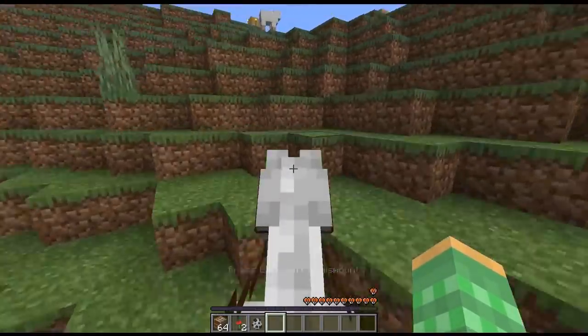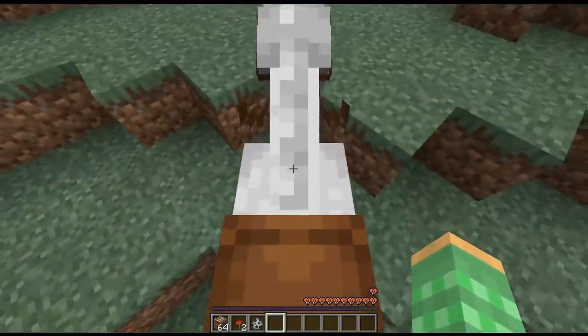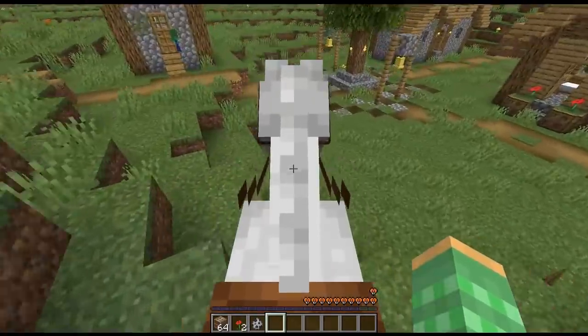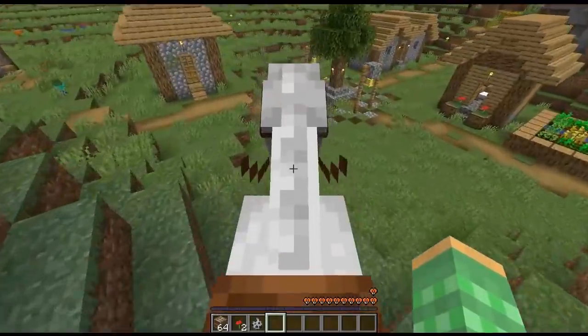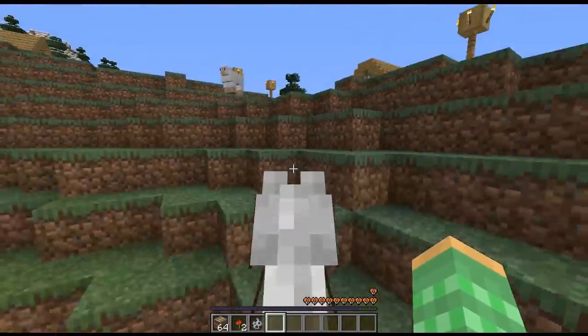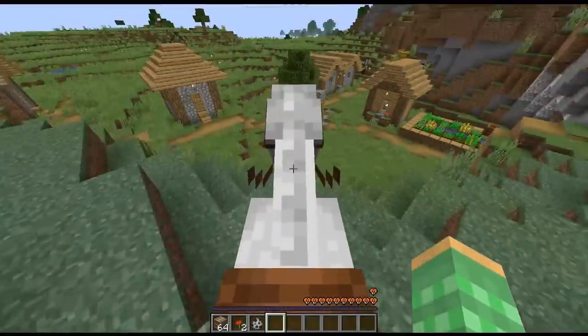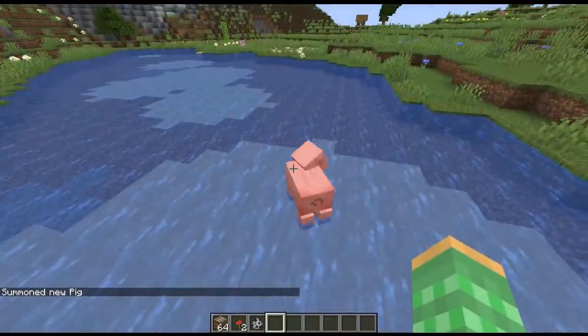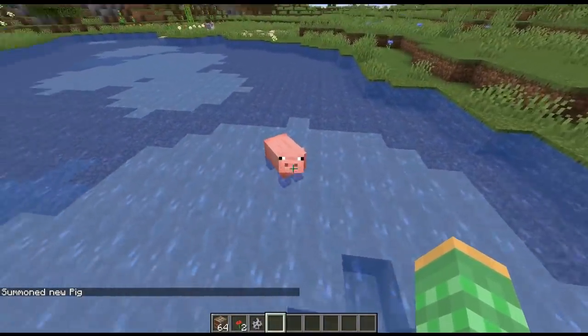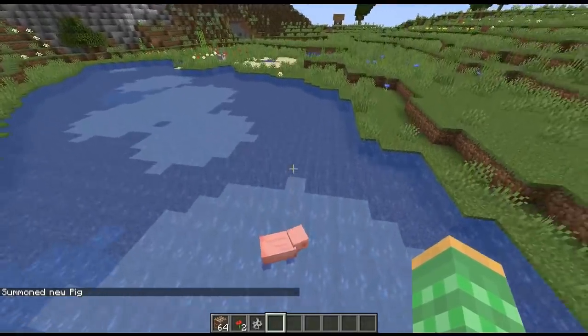They fixed a really strange bug we found during our streaming where if you would ride a horse up on a diagonal, the horse would kind of get stuck inside the diagonal and could also take damage, which is extremely strange. They also fixed it so when you ride entities down and then dismount, you don't end up doing damage to yourself. They fixed a bug to do with mobs being unable to get out of water that just came up in a recent snapshot.